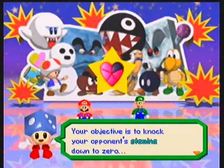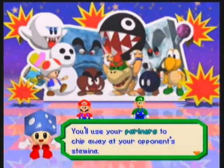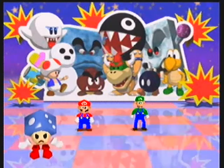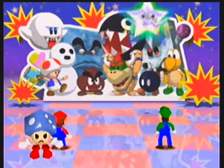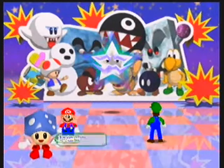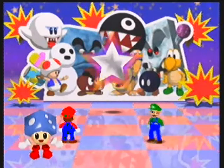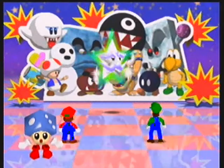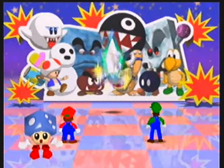So this is going to be a Duel Map. The hearts are going to be involved here, and to lose all your hearts, you lose the game. You'll be able to use partners in this. And to determine who goes first, the Millennium Star will rotate, and depending on which direction he goes, you'll determine who will go first.